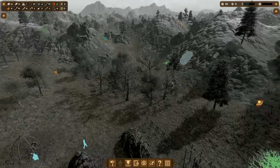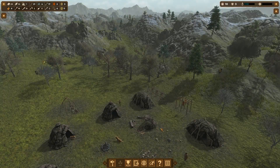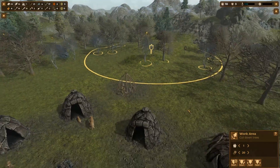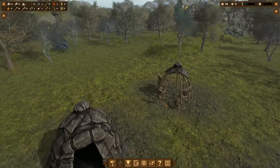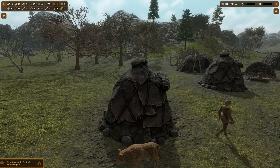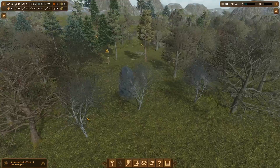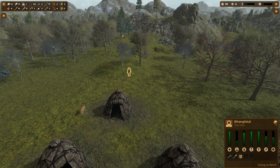We'll probably leave this grove of trees for tannin, since on the hillside we can't really build there anyway. Let's go over to our wood chopper — someone's going to be coming over to cut this tree, probably after they finish building the new hut. There we go, heading out to chop some wood.